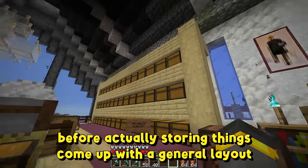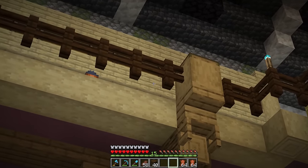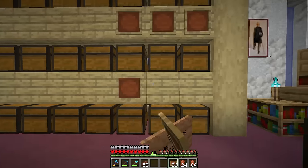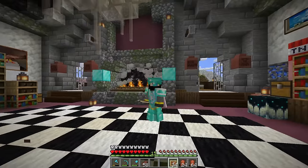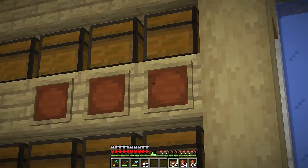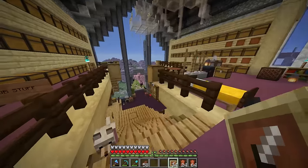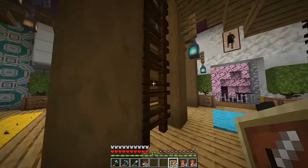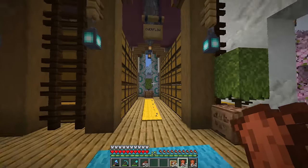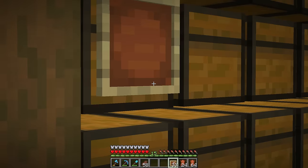I was thinking maybe upstairs instead of overflow, because when we're standing down here, we're going to be able to look up and see a whole ton of item frames. It might be lame to see a bunch of empty item frames forever. Also, when I'm walking around up here, I feel like it might be more convenient — especially if I'm smithing armor — to have all of my valuable stuff right there. That way from down low, we'll be able to see it in the frame, and access it from up here too. So overflow storage is going to be moved down here to the library.